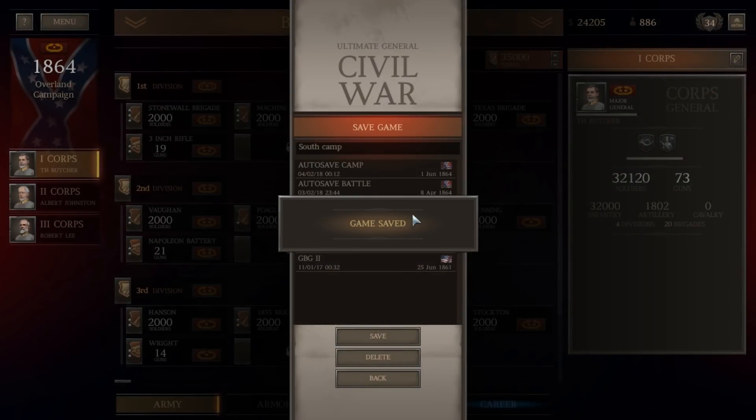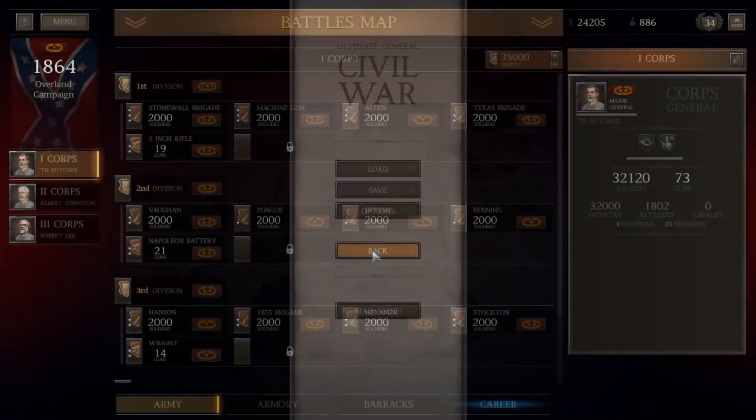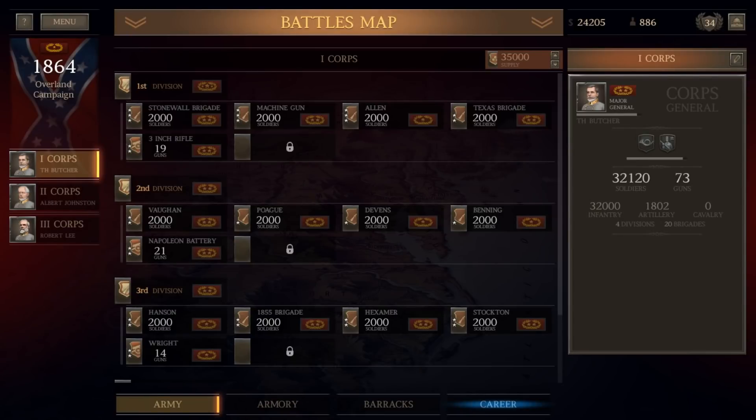Sorry if I was a little bit quiet at some points — I had some streaming issues, there was one point where I missed about 30 seconds because the stream actually dropped. But I hope you enjoyed the video anyway. That's gonna do it for this video — the Battle of Mansfield, a victory helping us start to rebuild the Army of Northern Virginia as we begin the Overland Campaign. Our next battle will be the Battle of the Wilderness. Until next time, this is The Historical Gamer saying thank you for watching.